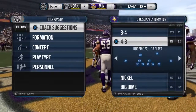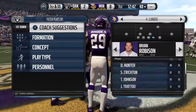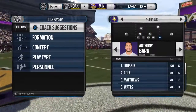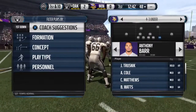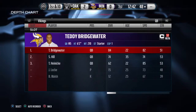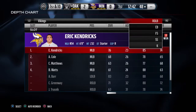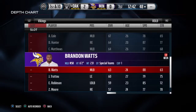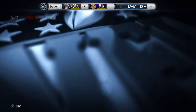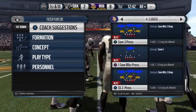You want to put your fastest players on the 4-3 under. In SAM 3 press, you want your fastest players in the Chad Greenway spot and the Anthony Barr spot. Anthony Barr is obviously one of the faster linebackers in the game — he's going to shoot through regardless. Keep him on the right side because he normally gets in before the middle linebacker on the A gap. Anthony Barr is 88, and then we have Edmund Robinson, who is also pretty fast. Now we have extremely fast linebackers shooting through the gap.